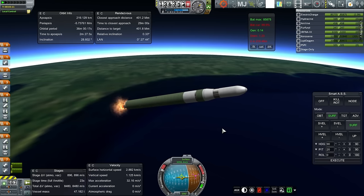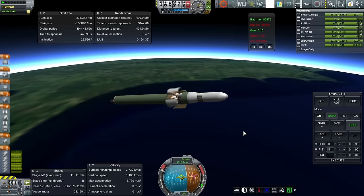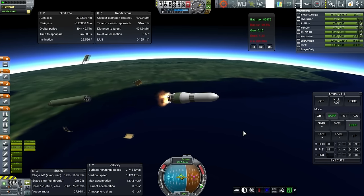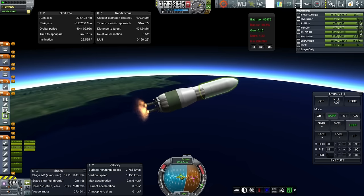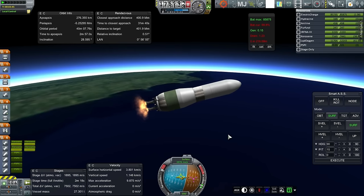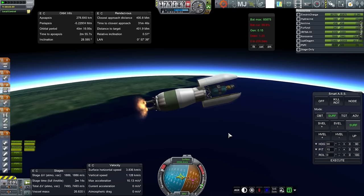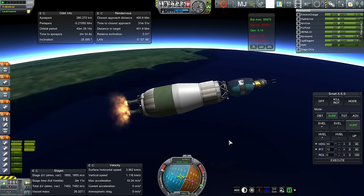That apoapsis is going to be a bit high though. Separation and ignition. The ignition is good. It looks like our fairings are mixed up, so let me get those off. This should be fine. I pressed space bar and it didn't do anything — let me try that again. Antenna's out.